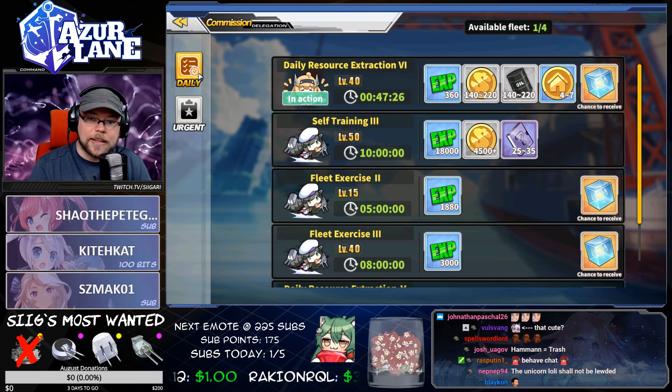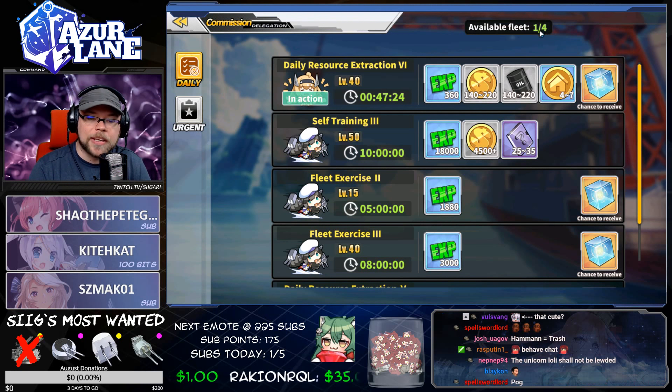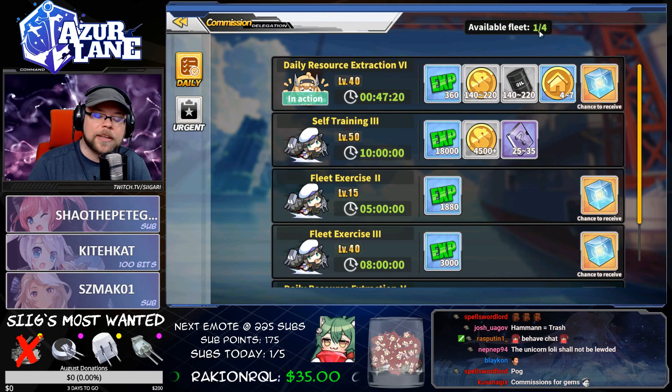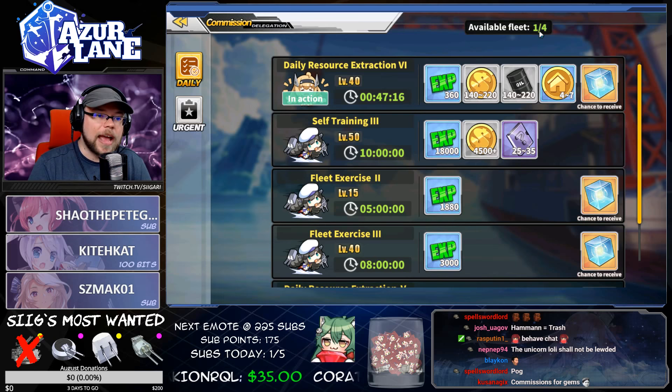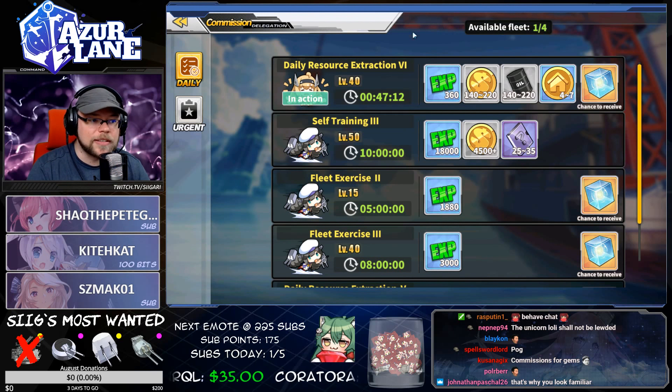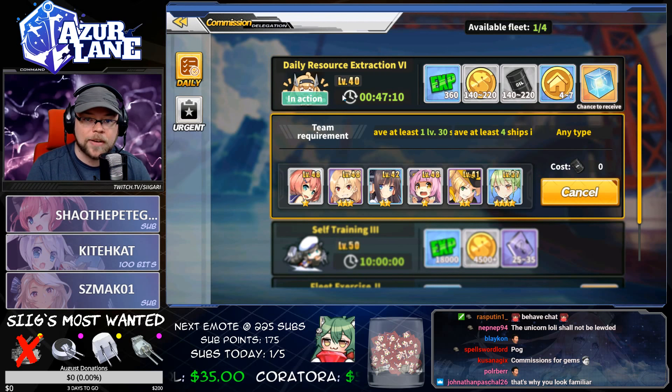Up on the screen, you'll see your daily and your urgent commissions, and how many commissions you can run. You can expand the number of commissions that you can do by completing stages on the world map, up to a maximum of four. As you unlock additional commissions, you can put shipgirls into these commissions and they run for a set amount of time.